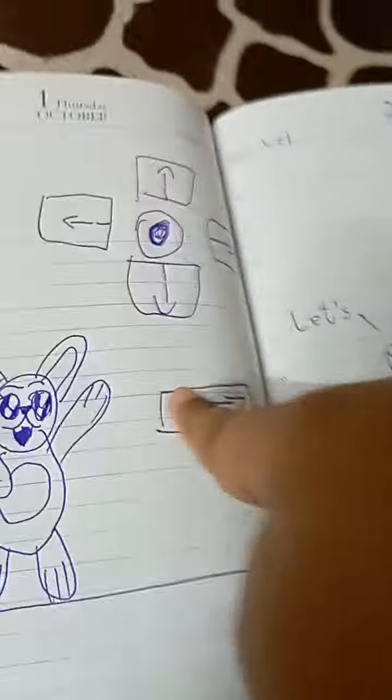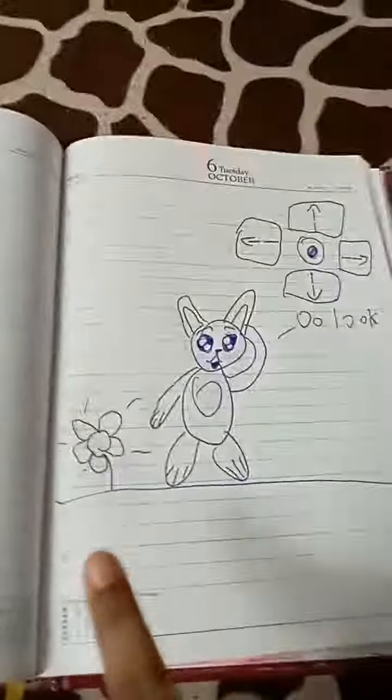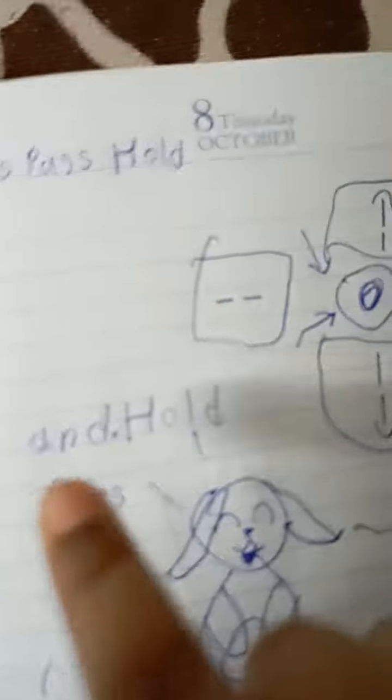Let's try clicking this button. I think it's a decoy. Now he's saying 'let's go.' I think they're supposed to click this. He says 'oh look,' he found a flower! Now he says press it and hold.